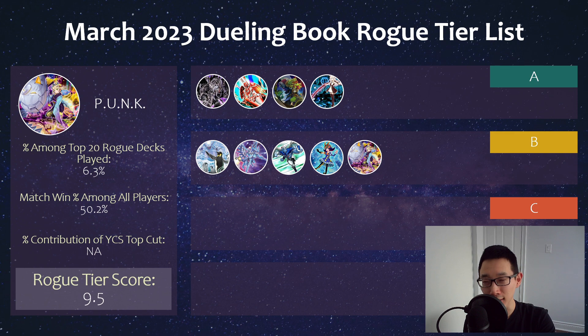And then we have Punk, which unfortunately I believe did not top at YCS Peru, but it's been getting a lot of play the last couple of formats as a fun rogue synchro strategy. There's a variety of different ways to play Punk — with Therion or whatever else there might be. Psychic Punisher is pretty strong and kind of hard to out for a lot of decks.